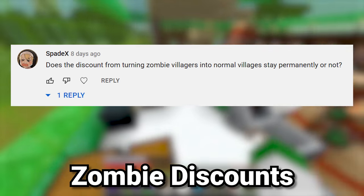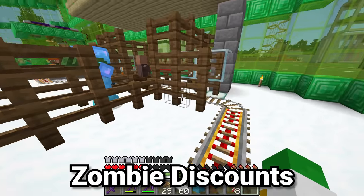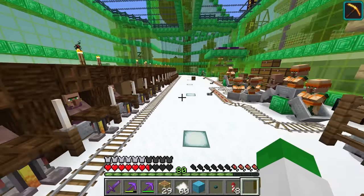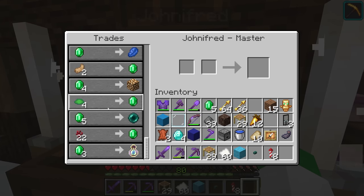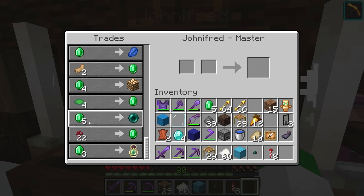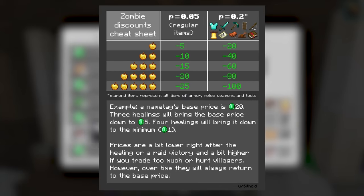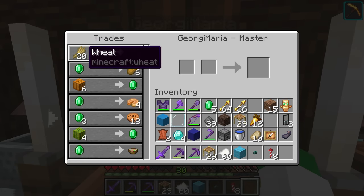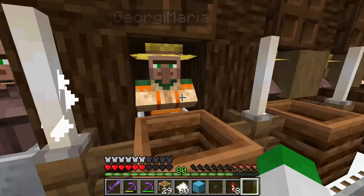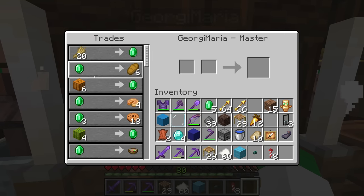The next question asks whether the trading discount from healing a zombie villager is permanent. It is permanent, but the reason you might think it isn't is that initially when you first heal them, their trades are lowered by a very large amount — more than the final permanent discount. That initial extra discount is just temporary thankfulness. Long term, it settles at a permanent reduction of minus five for items on that side of the trade, so the large initial discount does not stay.